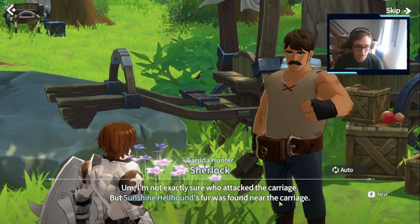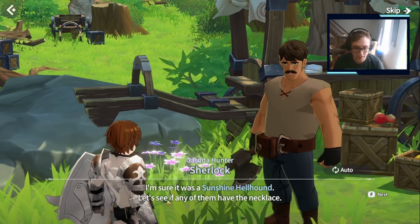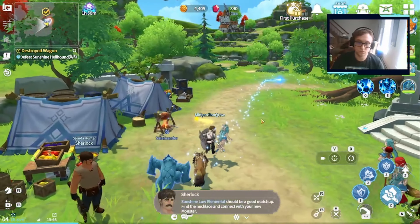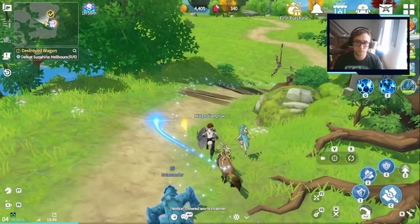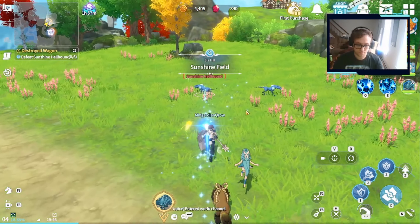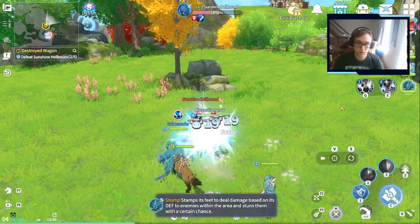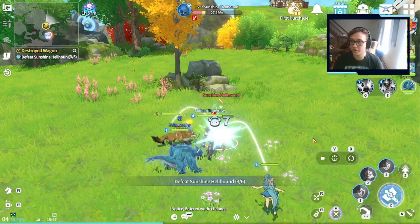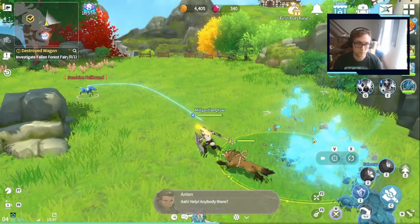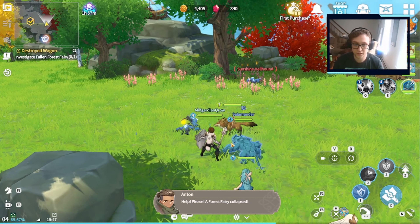We have to take the necklace back. I'm not exactly sure who attacked the carriage, but Sunshine Hellhound's fur was found near the carriage. I'm sure it was Sunshine Hellhound — let's see if any of them have the necklace. I think that's all I need from there, I'm just going to fend these Hellhounds off.